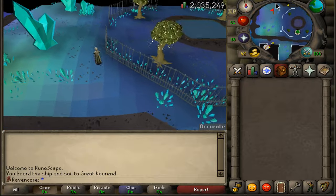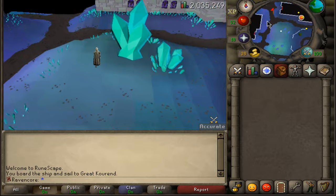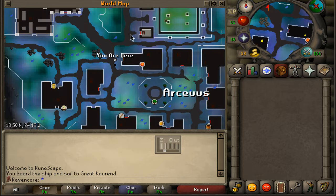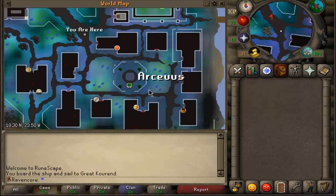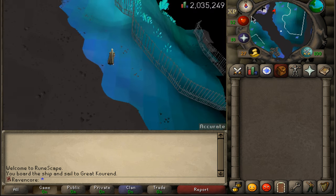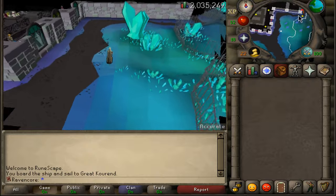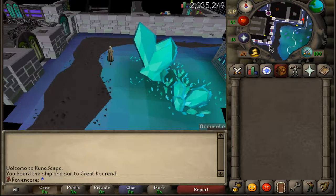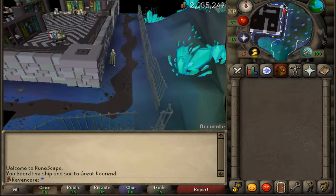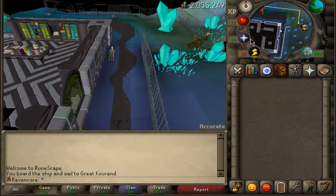There are four magic trees here, interesting. The route basically is you go north, west, and then northwest. Then we're going to run along this building and keep heading north around the outskirts. Since the update there was a bridge they changed — you just go a little bit further up north. Nothing crazy.